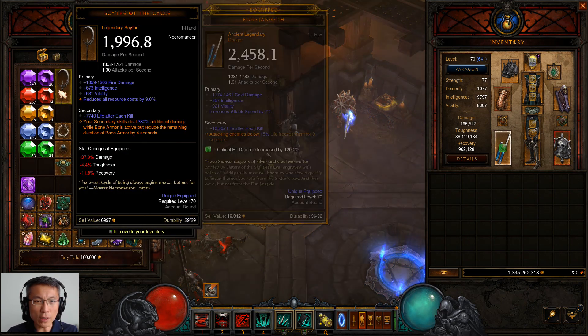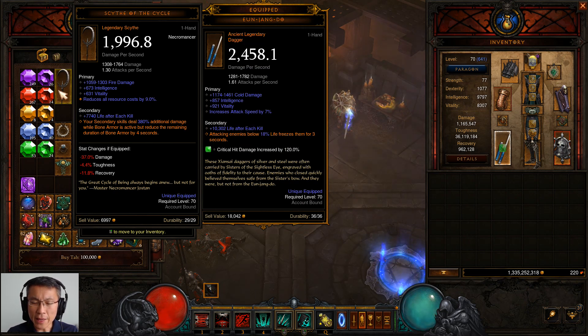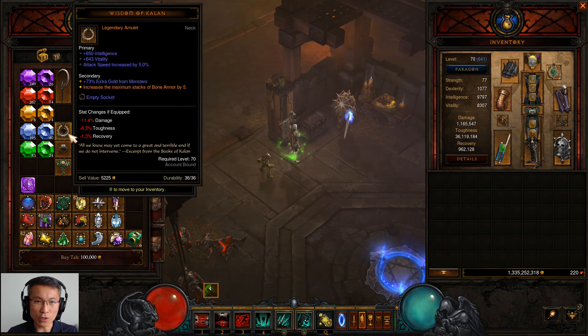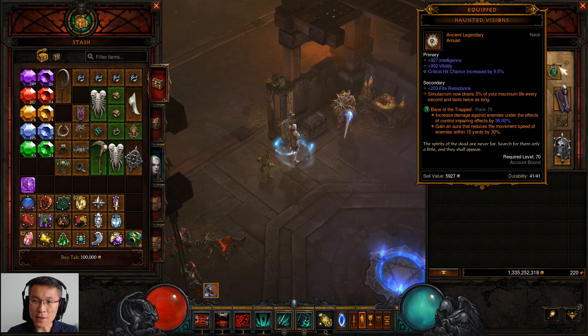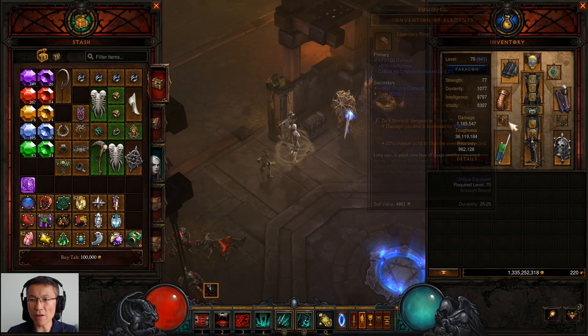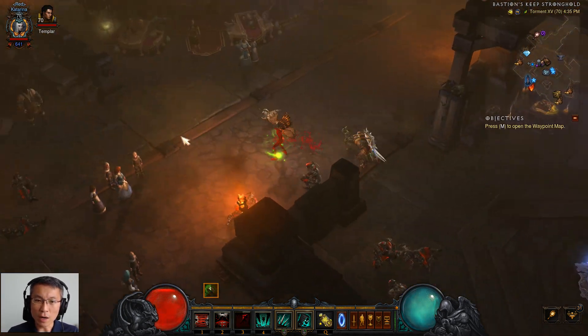One thing I'd really like to use is the Cinder Switch. My build could switch to a more Bone Armor kind of build and be more durable — that would give maybe 45% damage reduction with 50 stacks at 3% per stack without the Inarius set. But that means I wouldn't be using the Simulacrum and instead would use Bone Armor with Kanai's Cube. It's always a trade-off — you can't win all.